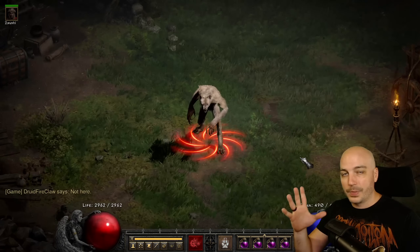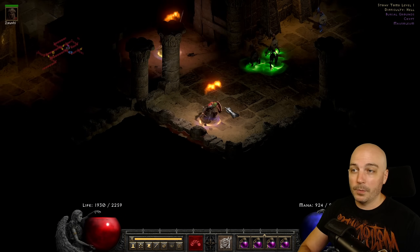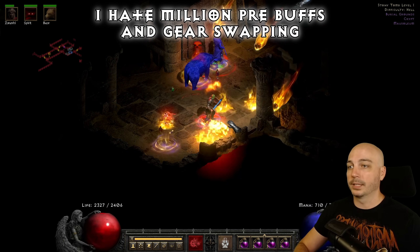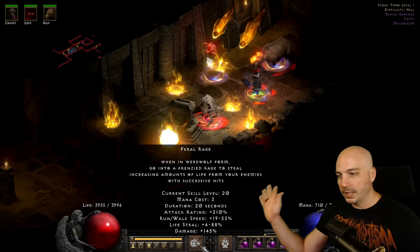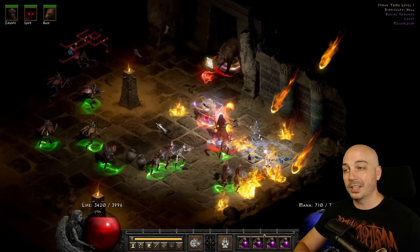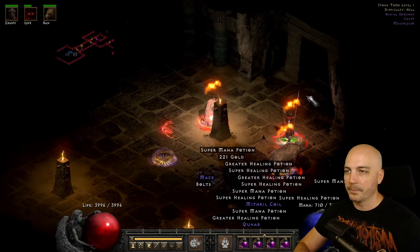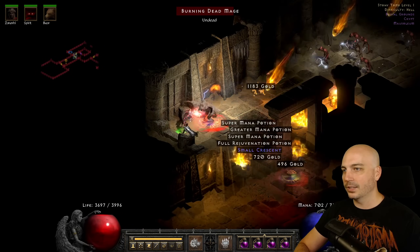Let's take a look at some places where this thing can absolutely wreck. The first place is Stony Tombs, which has no fire immunes. You've got to bring up your Bear, Cyclone Armor, Armageddon, and Heart of the Wolverine, then battle order everything up — it's a lot to pre-buff. Once ready, get into Werewolf form and start slapping. We use one point in Feral Rage to get the run/walk speed and a bunch of lifesteal. On Player 7 difficulty, regular skeletons get taken out in one shot, tougher ones in maybe two hits along with Armageddon — and the room is clear. Armageddon does wear off quickly, so you have to keep bringing it back up — that's just part of the skill.